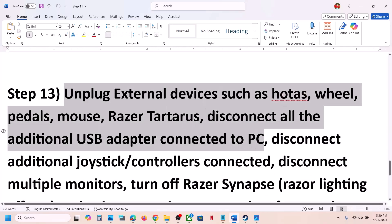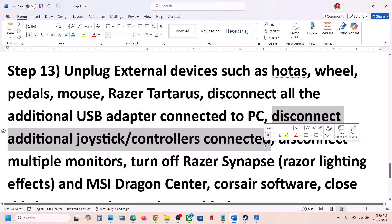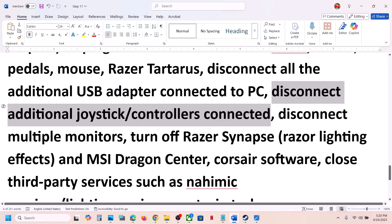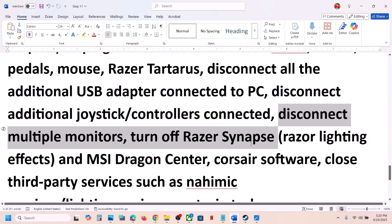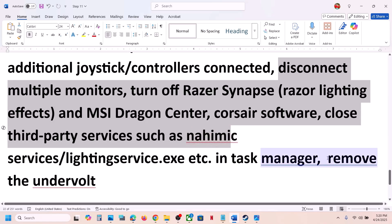The next step is to unplug all external devices you are not using — HOTAS, wheel, pedals, any USB adapters, extra controllers, and multiple monitors. Disconnect all of these. If you have any third-party services or applications running, close them. If you have undervolted the computer, remove the undervolt and then check.